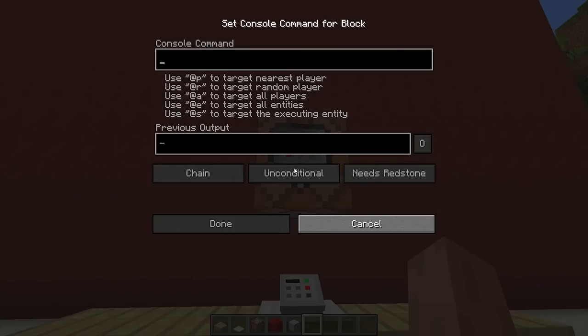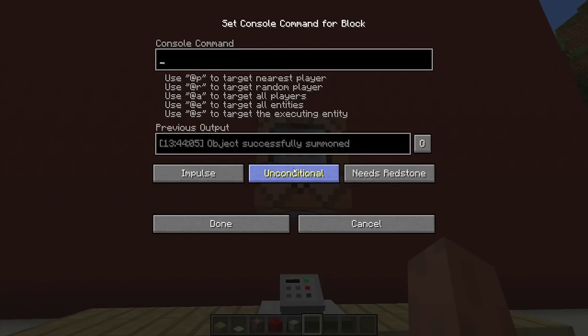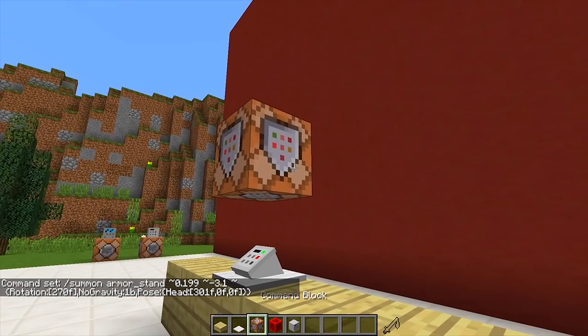Then we need to right click on the command block and paste in command number two. Command number two will be in the description. Go and copy and paste it inside of your command block like this, press done, and then we need to power it.